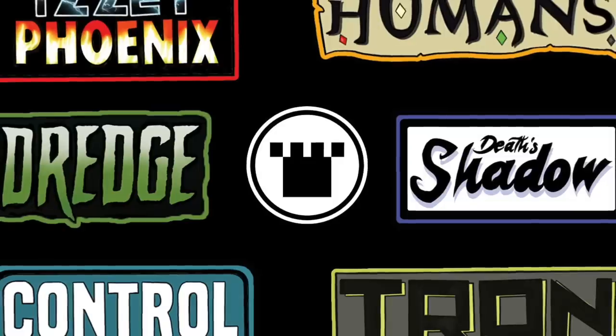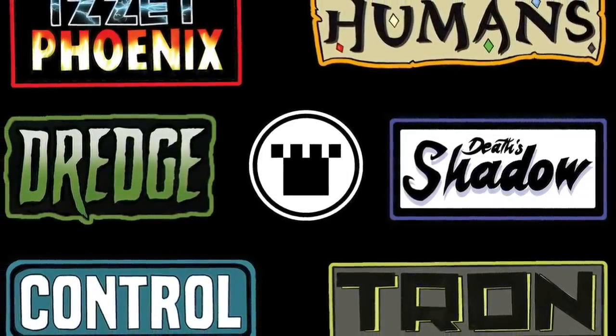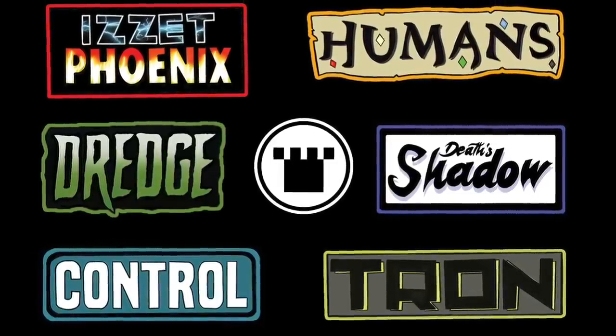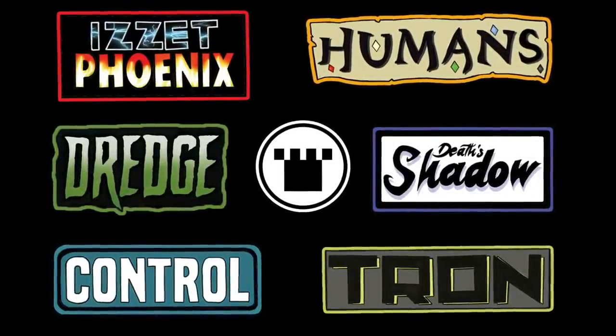This video was brought to you by Card Kingdom, where now any pre-order of $25 or greater that includes at least one Modern Horizons sealed product will receive a special edition sticker sheet featuring six of the most popular modern archetypes.